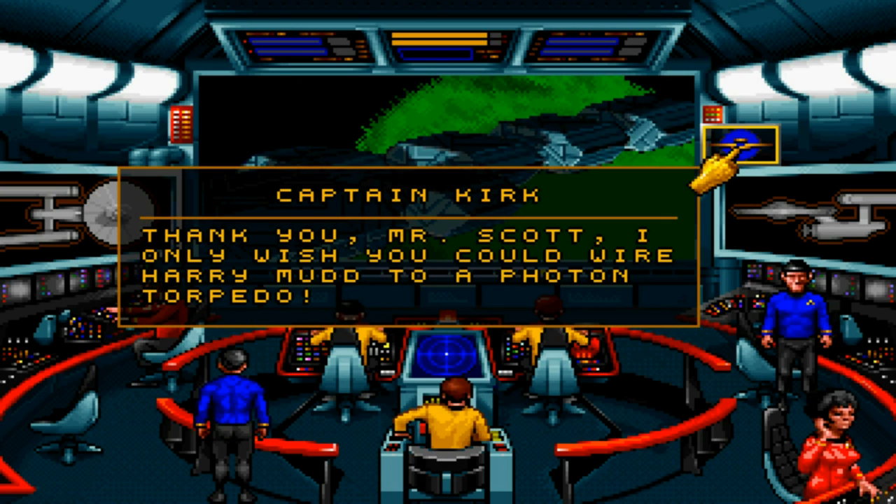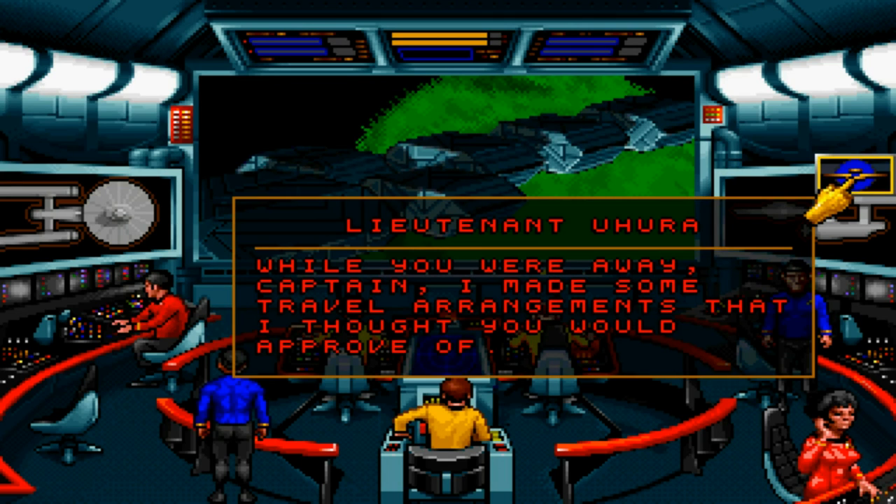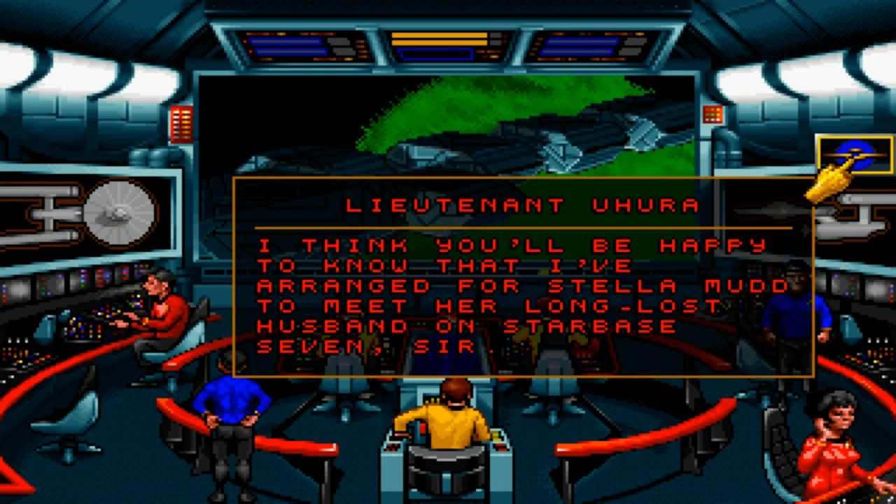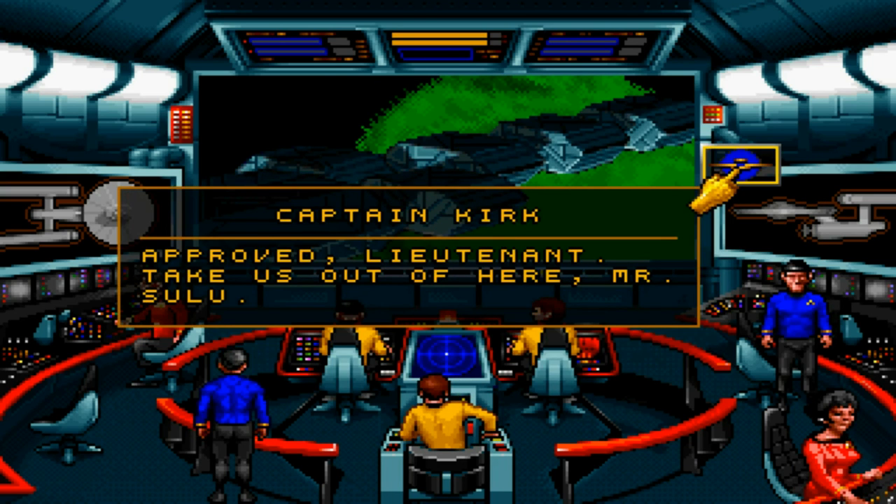I only wish you could wire Harry Mudd to a photon torpedo. While you were away, Captain, I made some travel arrangements that I thought you would approve of. Travel arrangements? I think you'll be happy to know that I've arranged for Stella Mudd to meet her long-lost husband on Starbase 7, sir. Oh, Aurora. You are so cool. Approved, Jim. Take us out of here, Mr. Scott.